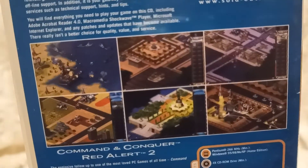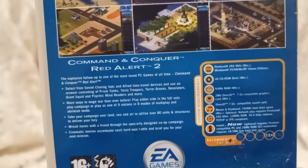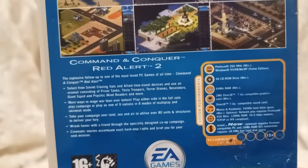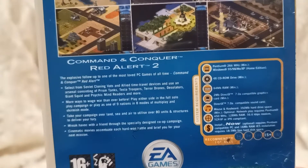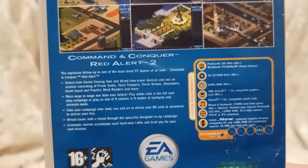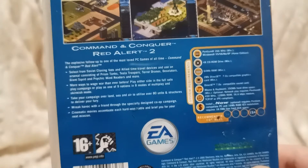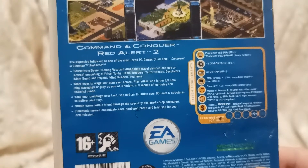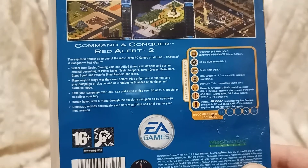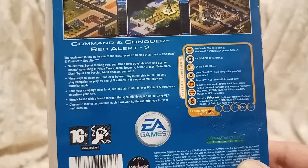This is what's going on on Command and Conquer Red Alert 2. The explosive follow-up to one of the most loved PC games of all time, Command and Conquer Red Alert. Select from Soviet cloning vats and ally time-travel devices, and use an arsenal consisting of prism tanks, Tesla troopers, terror drones, desolators, giant squid, and psychic mind readers and more. Okay, it's some futuristic shit, is it? More ways to wage war than ever before. Play either side in the full solo play campaign, or play as one of nine nations in eight modes of multi-play and skirmish mode. Take your campaign over land, sea, and air to utilize over 80 units and structures to deliver your fury.